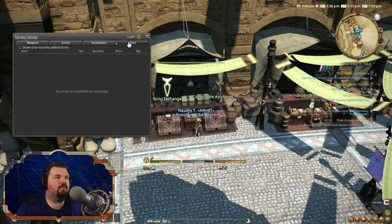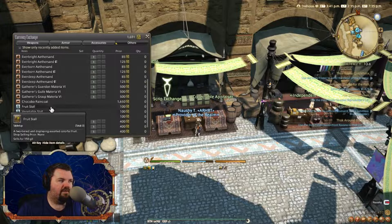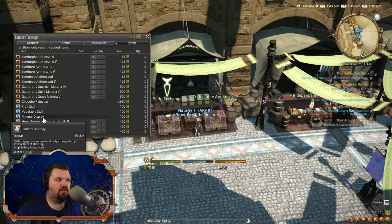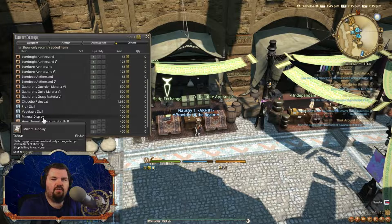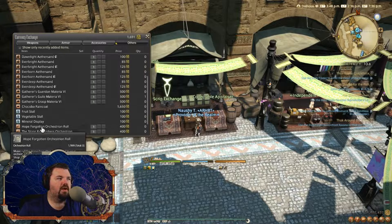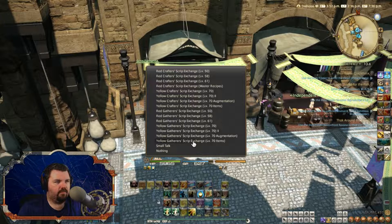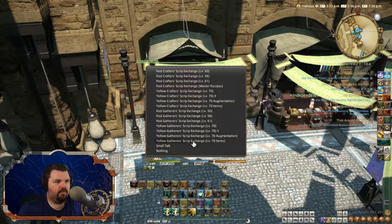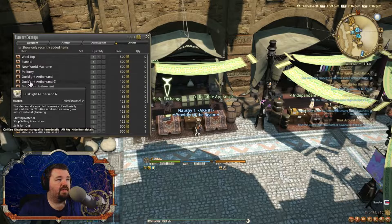Another thing you can get is the yellow gathering script items. There are some of these items that still sell very well. Here's a bunch of Aether Sand that sells very well. Also you have sometimes these little fruit stalls, vegetable stall, and mineral stall — these will sell sometimes for 10,000, 20,000 and even higher gil depending on the server. Obviously you have the fishing tackle that you can sell as well, and then you can sell the materia. Some of these old Aether Sands will sell, but these will sell the best obviously — the rank 6 materia and some of these up here.